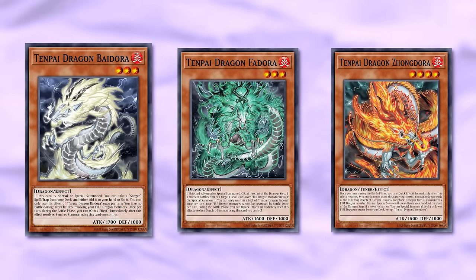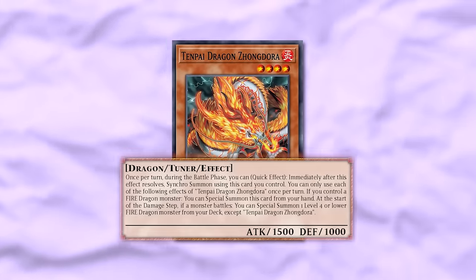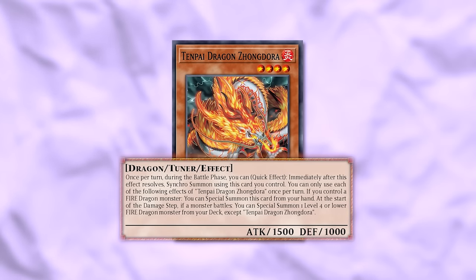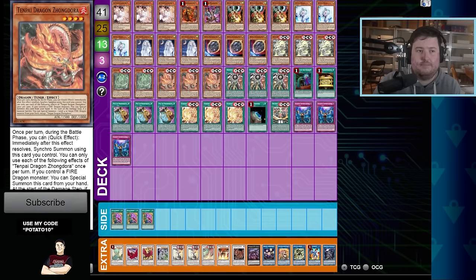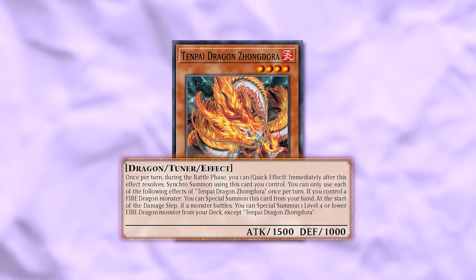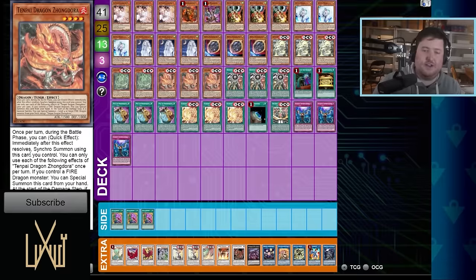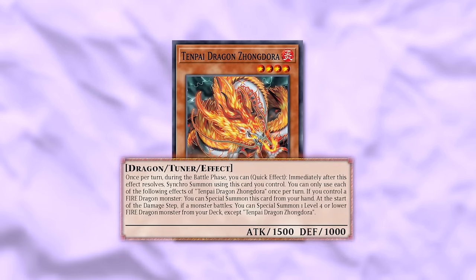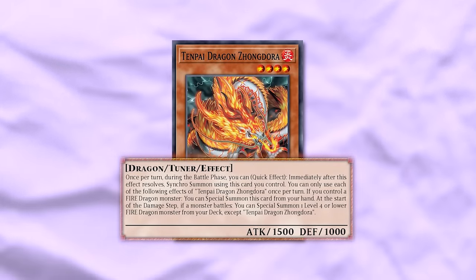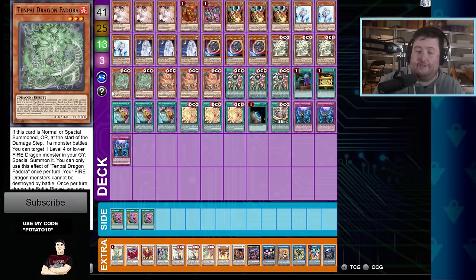The last monster is Tenpai Dragon Zongdora. Once per turn during the battle phase, quick effect synchro — again all monsters have this ability. This one is actually the tuner of the archetype, which makes the synchro summons make sense — you don't have to play random tuners to get this to function. If you control a fire dragon monster you can special summon this card from your hand. It's a good extender. At the start of the damage step if a monster battles, you can special summon one level four or lower fire dragon monster from your deck, so you can summon Fudora and it won't be destroyed by battle.